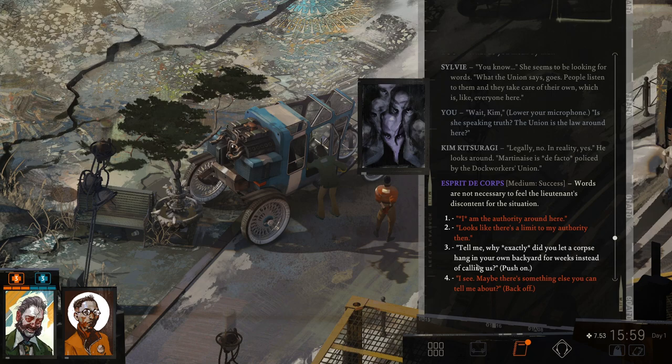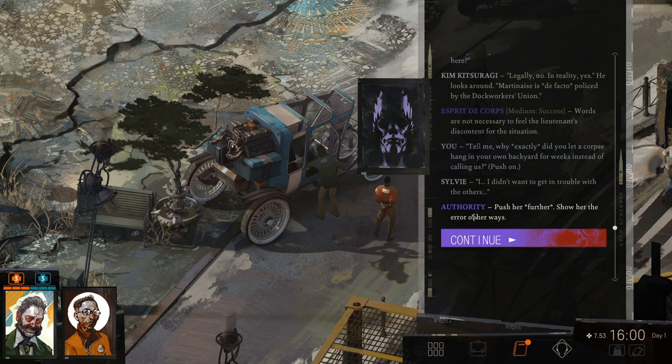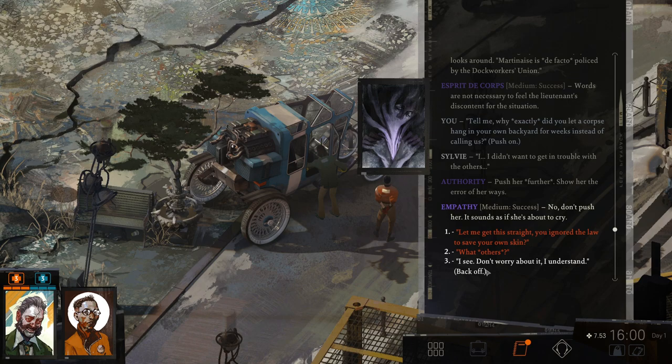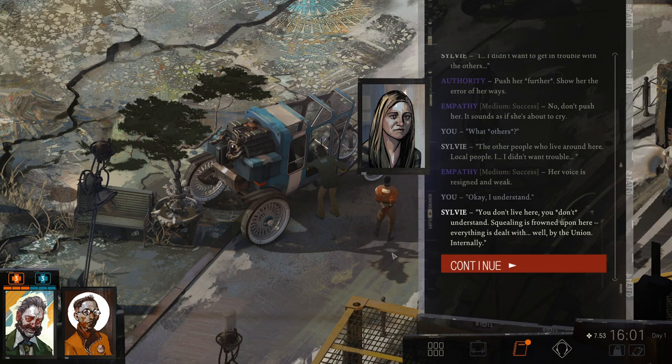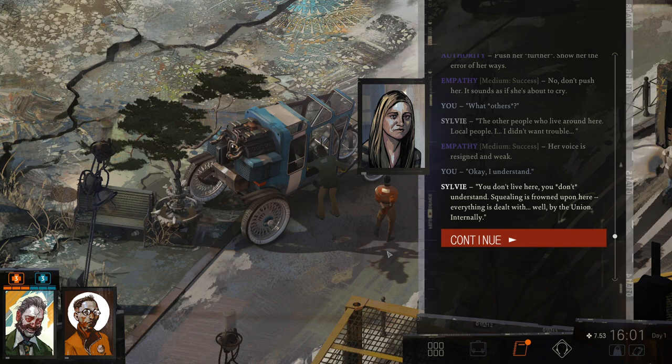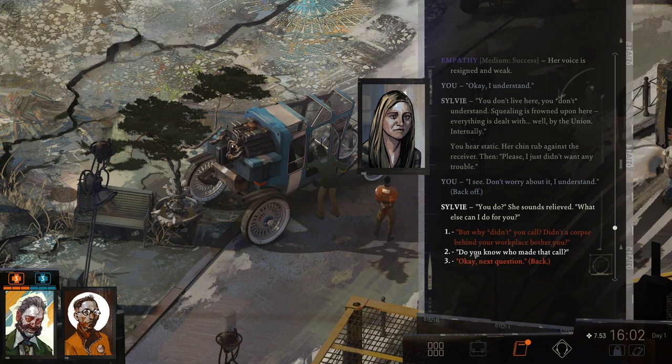'Why exactly did you let a corpse hang in your own backyard for weeks instead of calling us?' 'I didn't want to get in trouble with the others.' Don't push her — it sounds as if she's about to cry. 'What others?' 'The other people who live around here. Local people. I didn't want trouble.' Her voice is resigned and weak. 'I understand. Squealing is frowned upon here. Everything is dealt with by the union, internally.' 'Please, I just didn't want any trouble.' 'I see. Don't worry about it. I understand.' 'You do? Oh. What else can I do for you?' She sounds relieved.